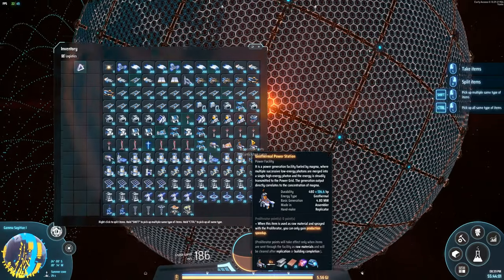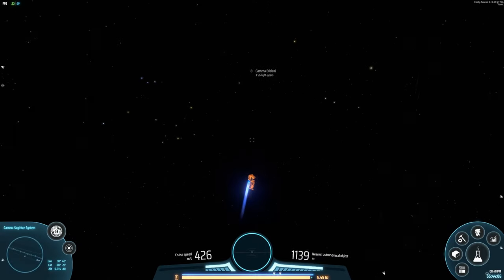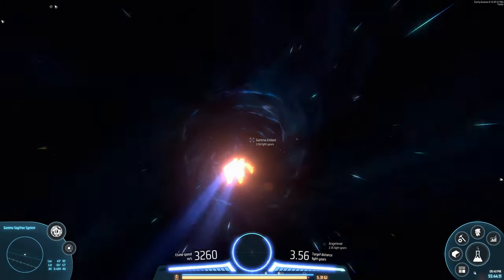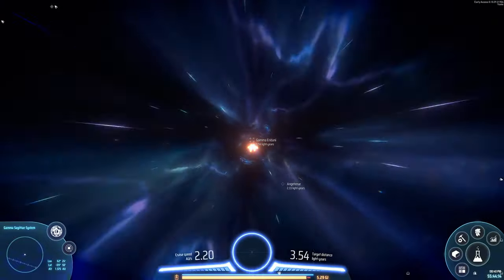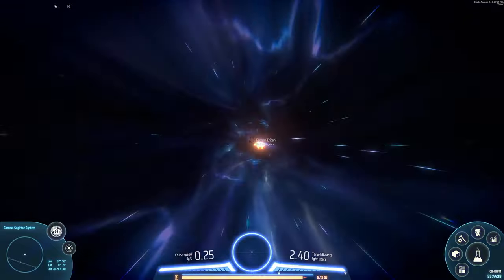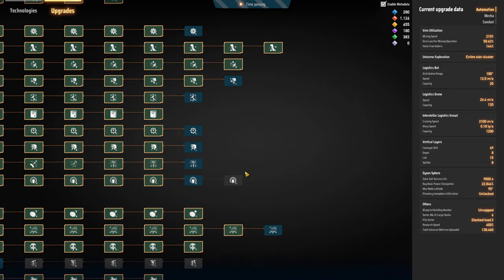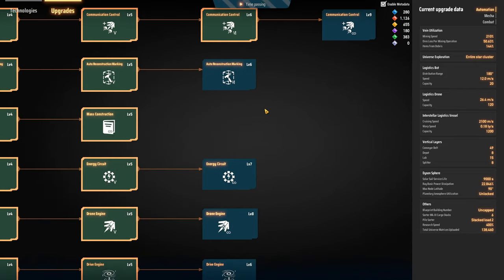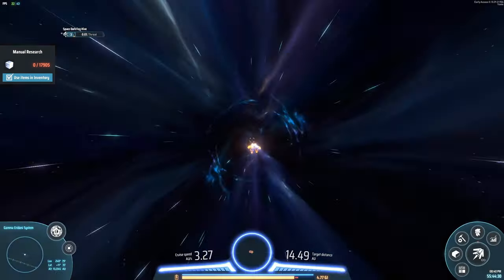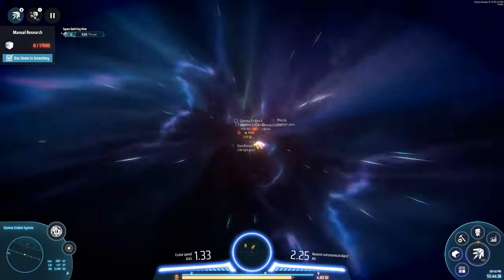I think I have enough smelters. Let's go ahead and go to this new system. I probably should get more tech going — I did say I was going to work on this, get more construction drones. But we got a dark hive here.